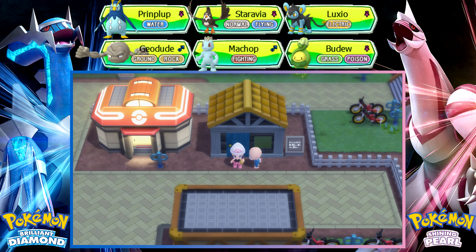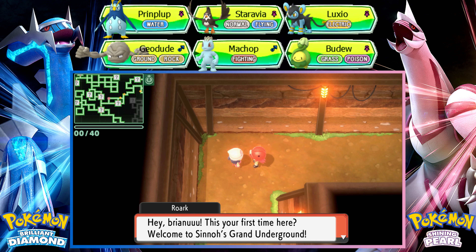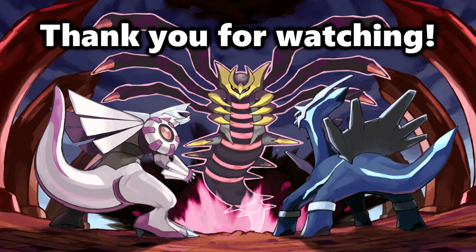We get teleported underground. Welcome to the Grand Underground — a network of tunnels, caves, and caverns laying beneath Sinnoh. You can do pretty much anything down here: dig up fossils and treasures, or make your own secret base. I should leave this exploration for the next part.